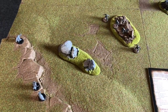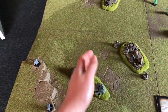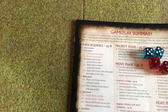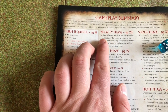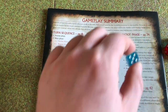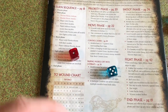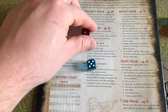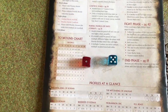Now that our forces are on the table we're ready to begin. The very first thing is the priority phase: both players roll off to see who goes first. Whoever scores highest has priority. If the scores are tied, priority goes to the player who did not have it the previous turn. The blue dice represent the good side, red represents the evil Morannon Orcs. Good rolls a 5, evil rolls a 1 — good has priority for this turn.